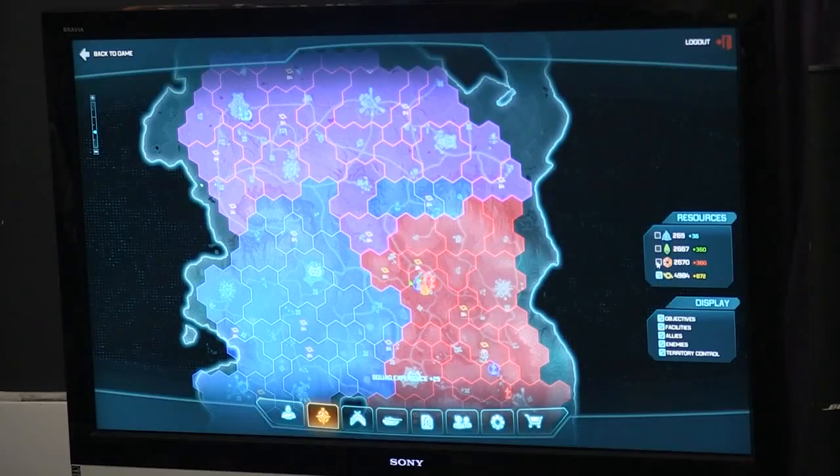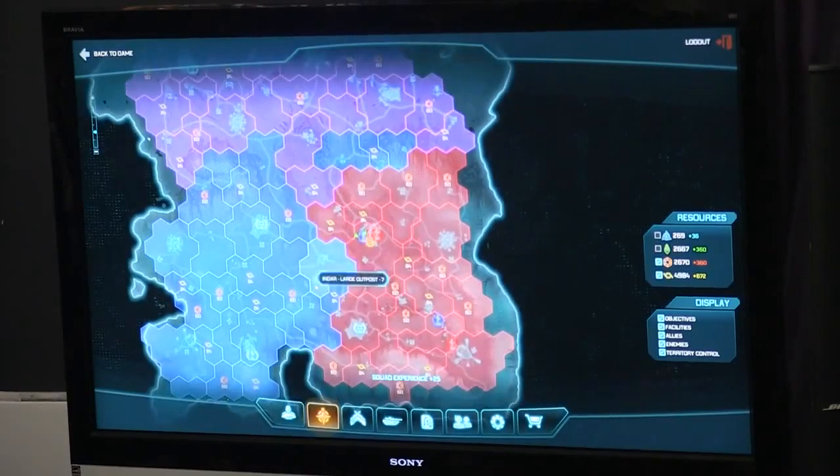I've removed some of the filters so you can see what's going on. This is one continent on the map. We started off roughly here, were fighting around here in that air battle, and then drove down here. Throughout the course of the demo so far you've seen about one-twentieth of the entire map. Each one of these highlighted regions can be owned by the different empires — they're color-coded based on which empire owns them.